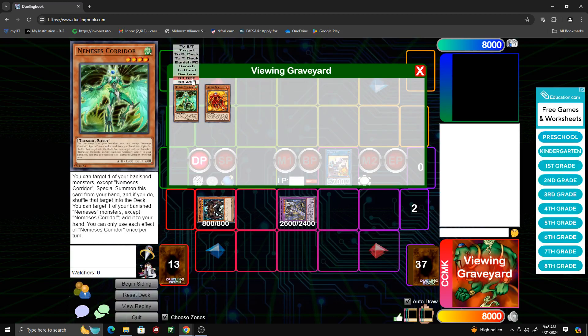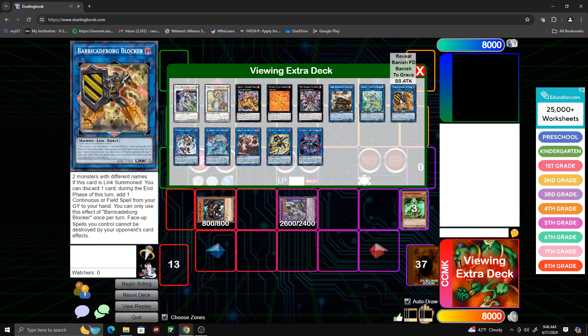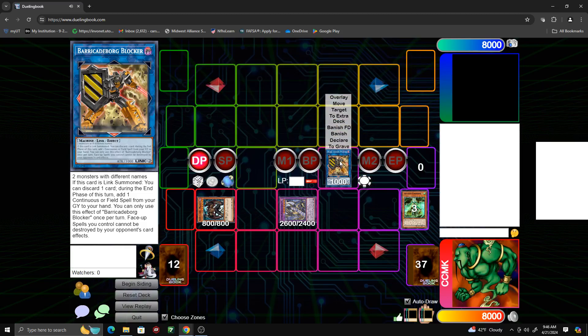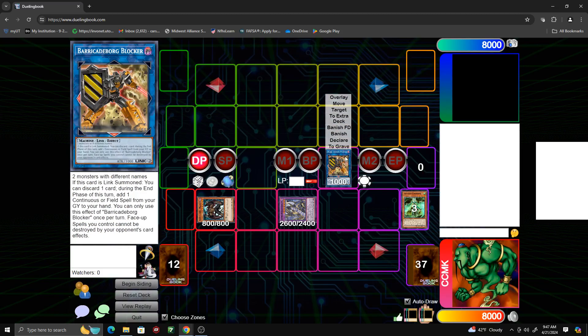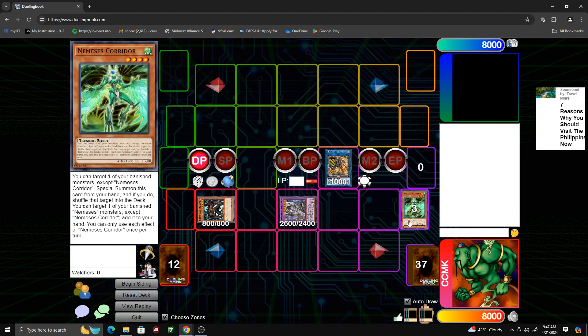We also have access to the Phantom Knights, which have really good synergy with this deck in general. It can take place through any Link 2 — it just has to be dark. We have Barricade Board Blocker, which is a really good unbricker, because if it's Link Summoned, you get to discard a card during the end phase and add a Continuous or Field Spell from your graveyard to your hand. So if you mill a whole bunch, you can add from it. It's optional — you don't have to discard — but it can be a pretty good unbricker because you're going to be milling a lot of cards. There are a lot of really good Continuous Floodgates and Field Spells out there, so something to consider.